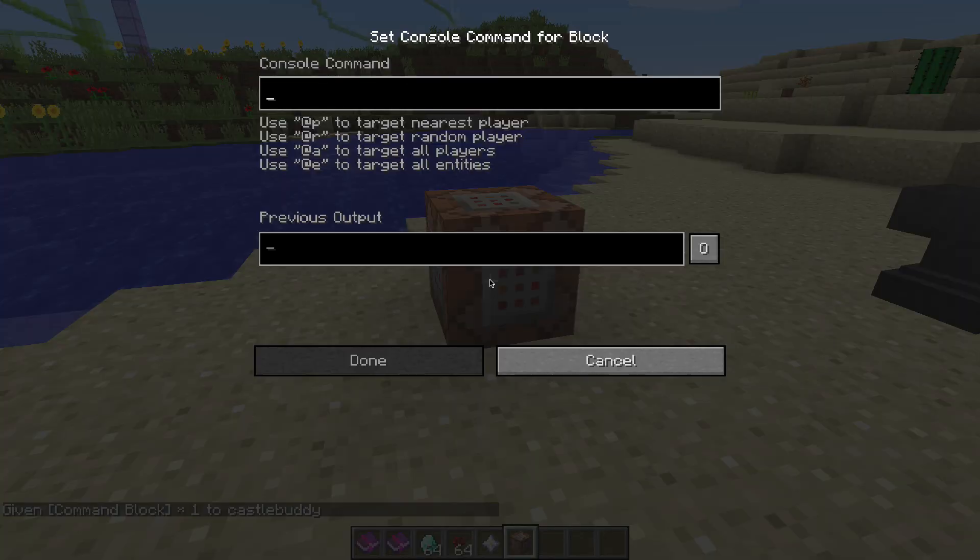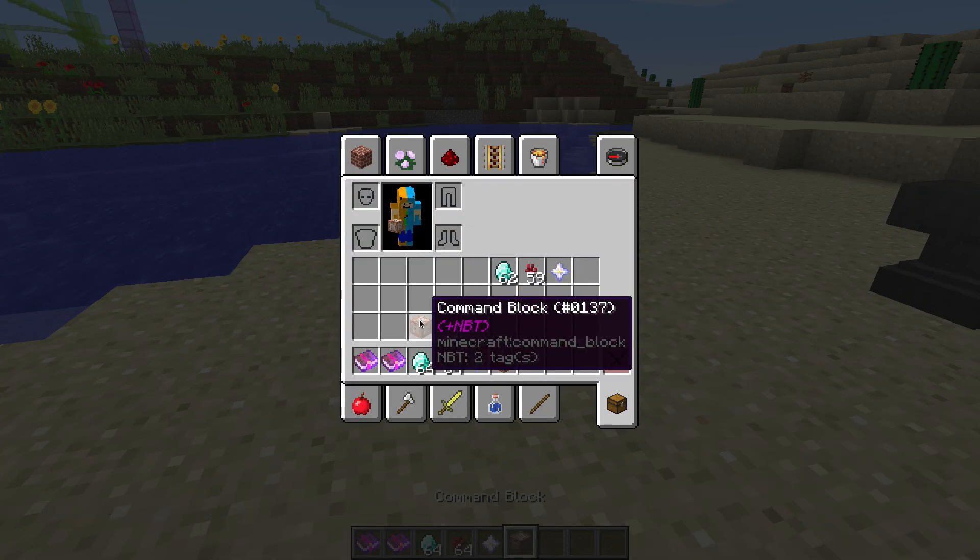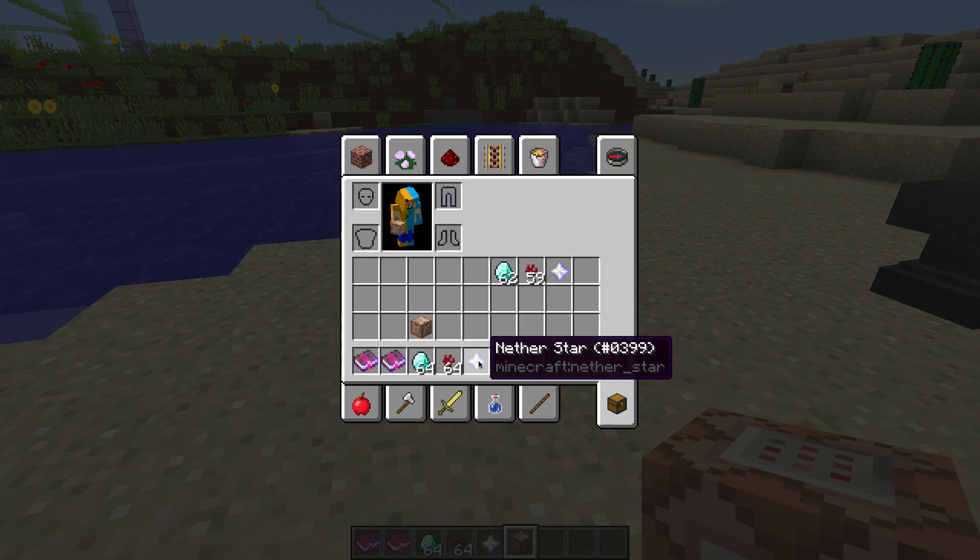Then you copy and paste the command in the description of this video. I already have the command blocks I need — this one is for a rocket star, and this one is for getting gummies and raspberries.